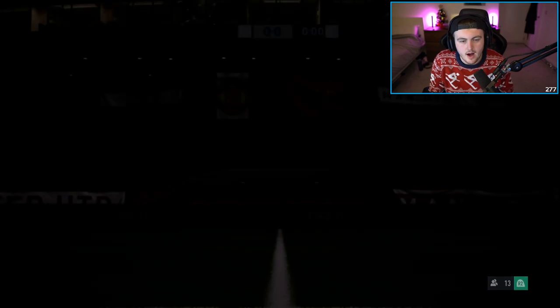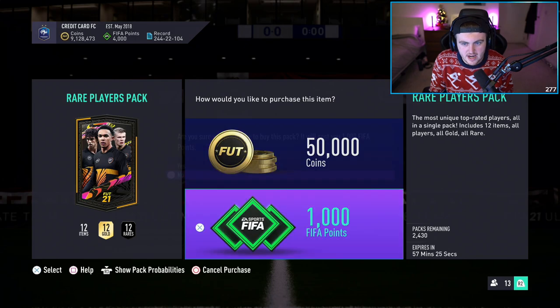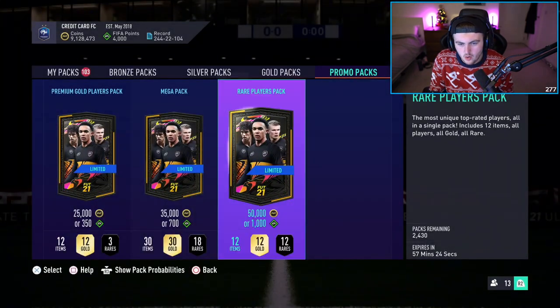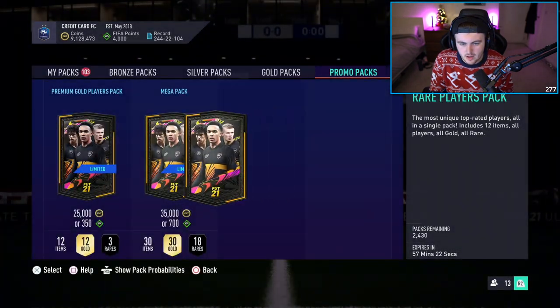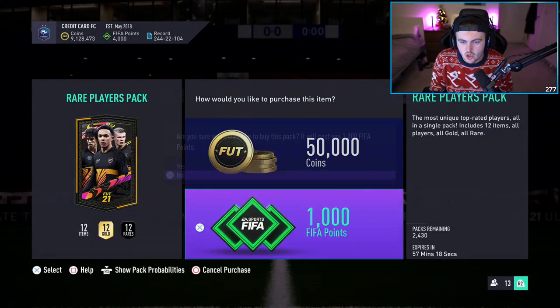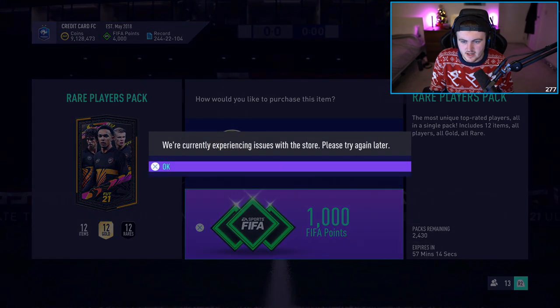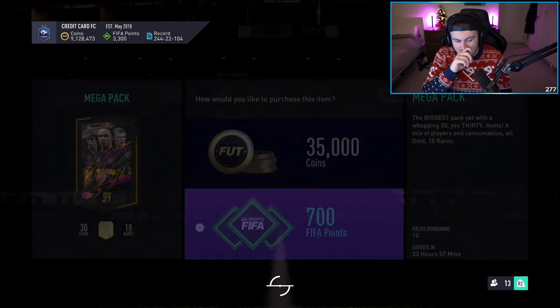Chat is saying there's a Lucas Moura and also a base icon, maybe in objectives — we'll have a look. They sold out quick. Can we get one more open? They went so quickly — that went from like 20,000 down to 2,000 instantly. Well, that's them done. We've got 10 mega packs, so we'll make sure we open all these 10 mega packs with the FIFA points.